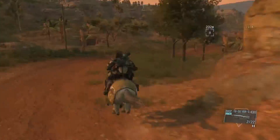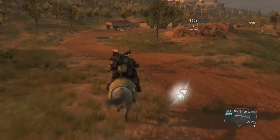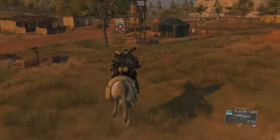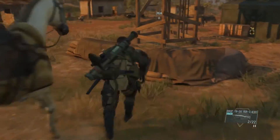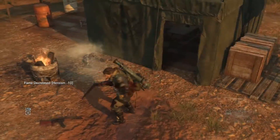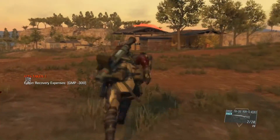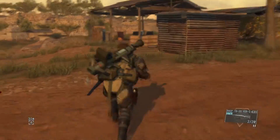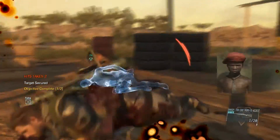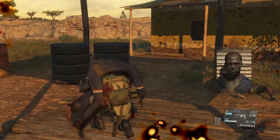I'm fast-forwarding a bit, and now as I get close I'm going to run towards the children with my non-lethal shotgun and knock them both out. I'll extract the child with the red hat first, then run over and knock out the brother with the shotgun after he's done shooting at me. Once I take him out, I pick up the brother and call my horse.